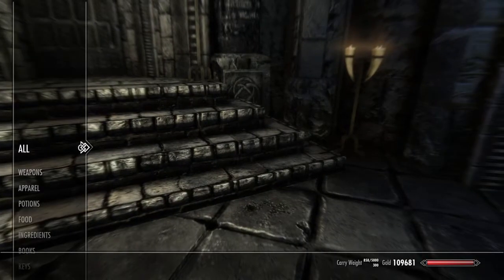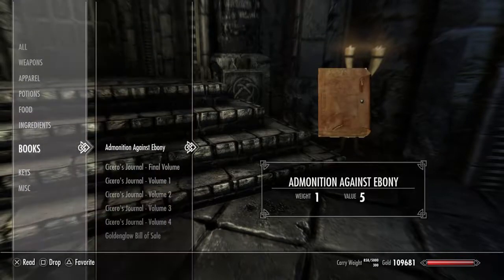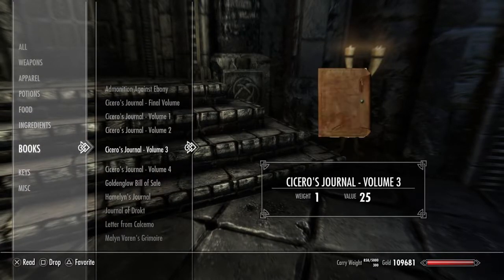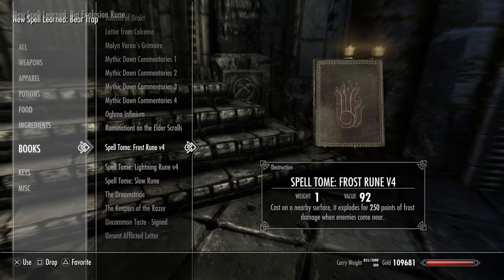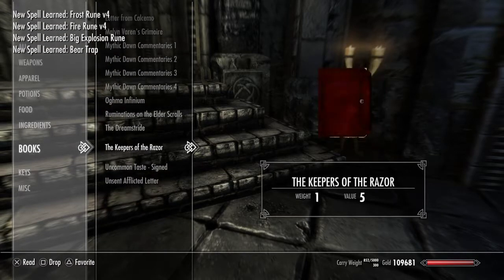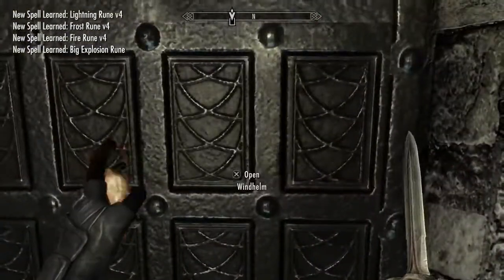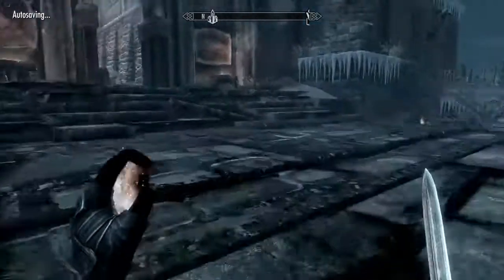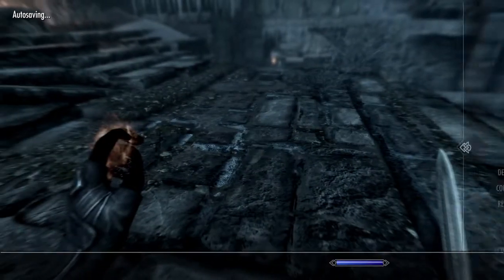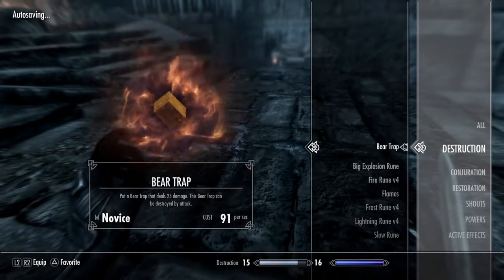So let's read the books and make some of these a reality for us. Alright, let's go test these out. I don't know if these are like Conjuration or what — okay, so they're under Destruction.